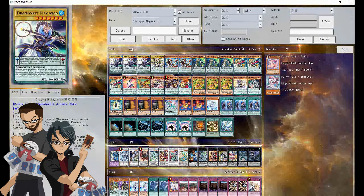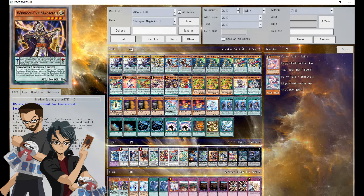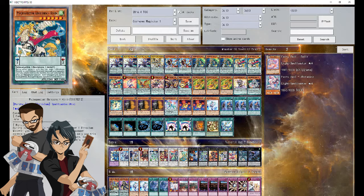The main engine for the deck obviously is your Magicians: three Dragon Pit, three Oaf Dragon, Wisdom Eyes — which got struck down to one — and your Noble Dragon Magician as the one-off tuner of the whole thing.